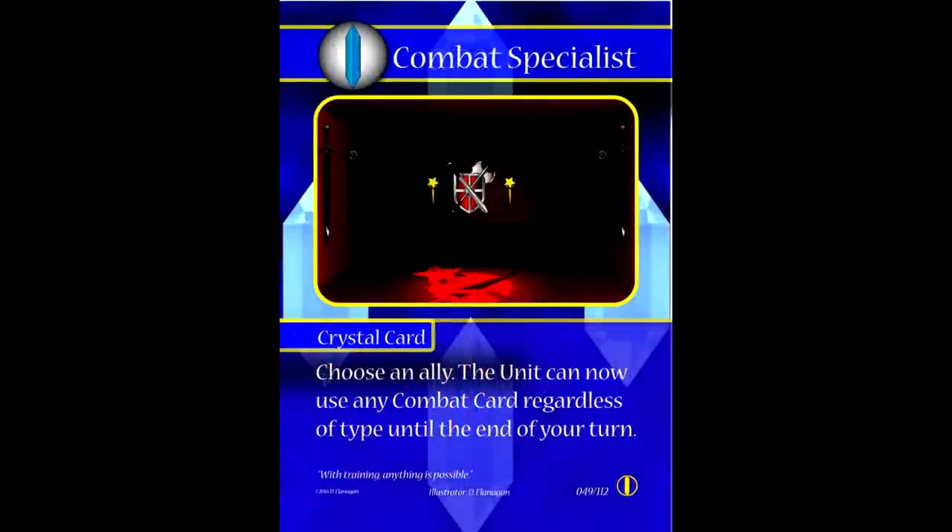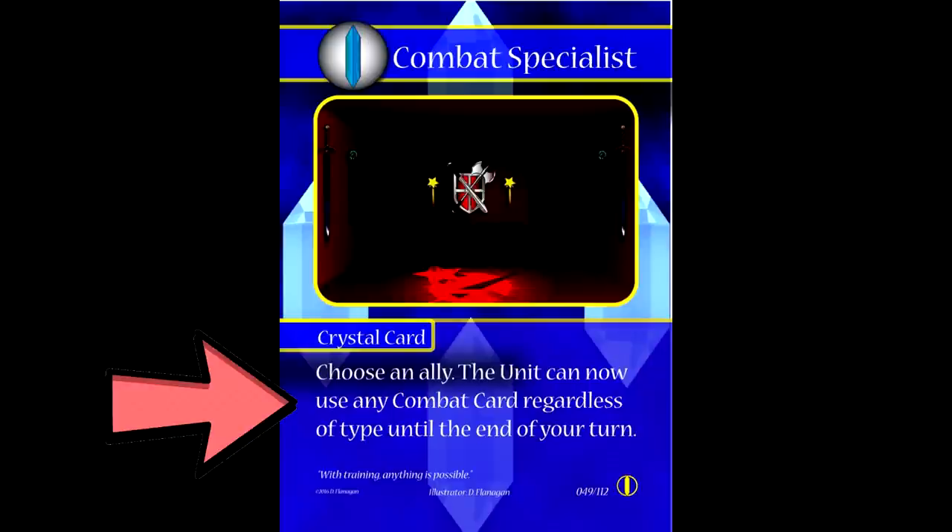Next up are what we call crystal cards. Crystal cards ironically have nothing to do with your crystal points. For the most part they are one-time use cards that give you a variety of effects, including drawing more cards, getting more mana, and so on. For example, Combat Specialist would allow one of your unit cards to use a combat card regardless of its unit type that turn — you want a spellcasting knight? You got a spellcasting knight! These cards can only be used during your battle phase 1.